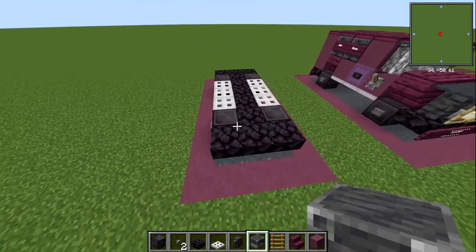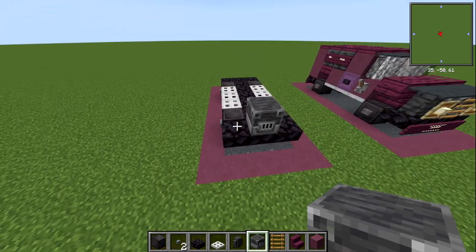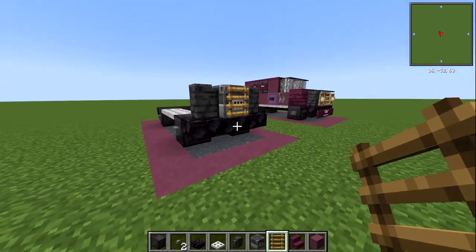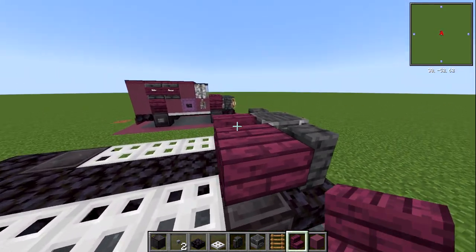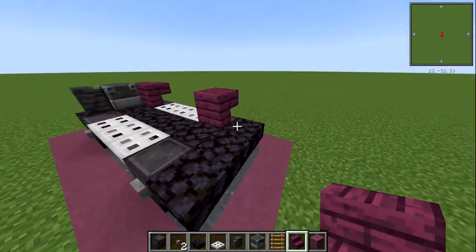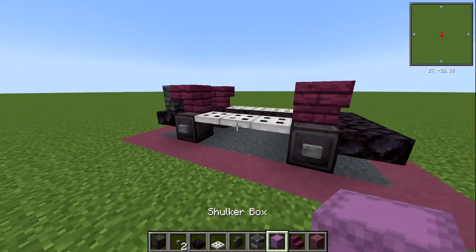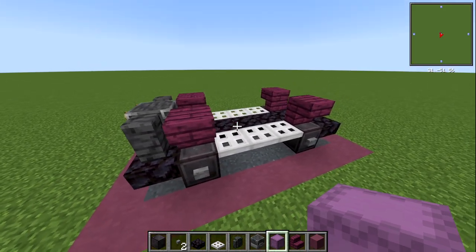Now that we've done that, we're going to come to the front and place a blast furnace right in the middle at the front of the van. Then either side of that, we're going to have polished deepslate wall. Now we're going to put a ladder right on the front of that grill — that's just our engine block. Over each of the wheels, we're going to have a crimson trapdoor on either side. I've just replaced the ladder, because we're not going to need that anymore, with a shulker box.